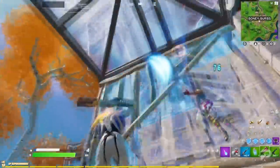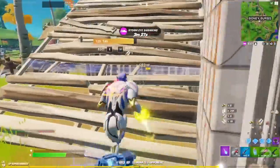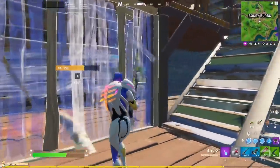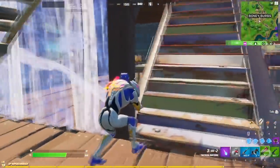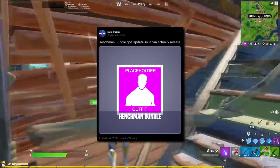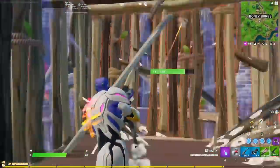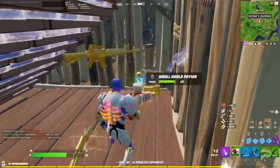As with any .1 update in Fortnite, this update hasn't actually added much to the game. We'll be getting the new mythic at some point over the next week, but this update really was to just get the game ready for the upcoming event that's going to be happening on Friday the 6th of August. There aren't any skins that have been added to the game this time around, other than some changes to the Hunchman bundle, which means we might see it in the shop at some point soon. Here's hoping that the next Fortnite update will actually give us some new content instead of just building things up for the event.